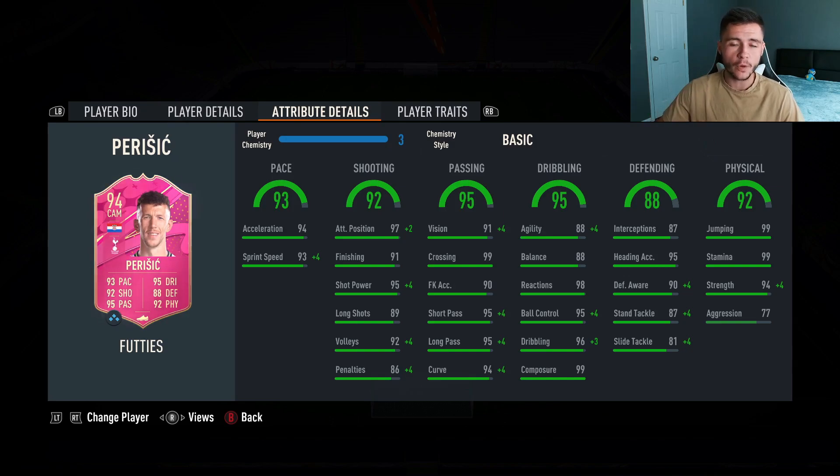He has 88 agility and balance, but he does have really good reactions at 98 and 99 composure. 88 defending is a very important stat if you want to use him as a box-to-box midfielder, with 87 interceptions, 90 defensive awareness, and 87 stand tackle. Last but not least, 92 physical with 99 jumping, 99 stamina, 94 strength, and 77 aggression.